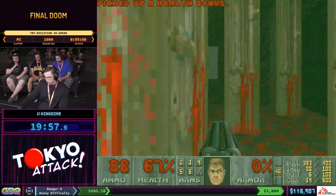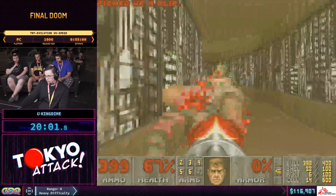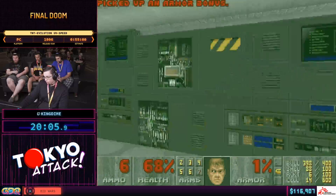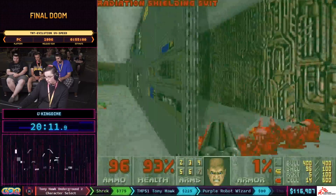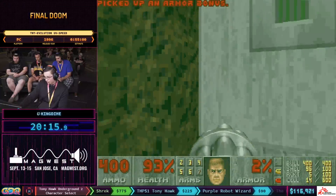The one situation where you can save yourself is in E3M4 in the original Doom, where there is a crusher with an invulnerability and there is enough time for the invulnerability to save you from a slow crusher — but that is the only way you can stay alive.